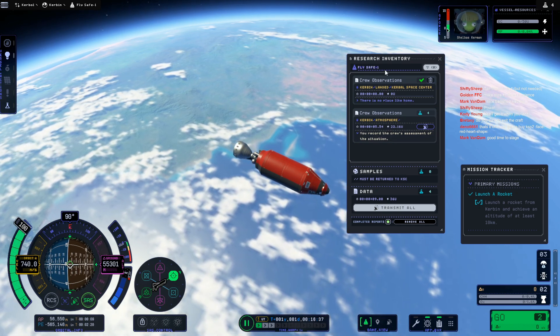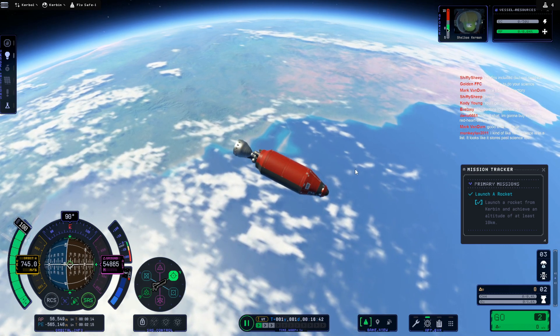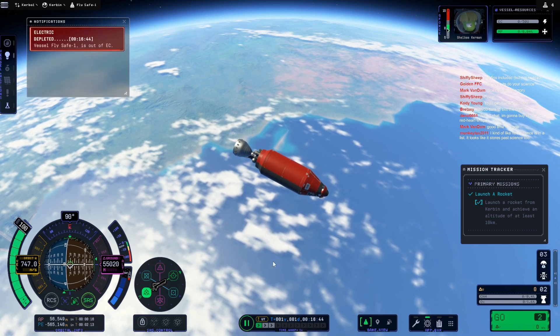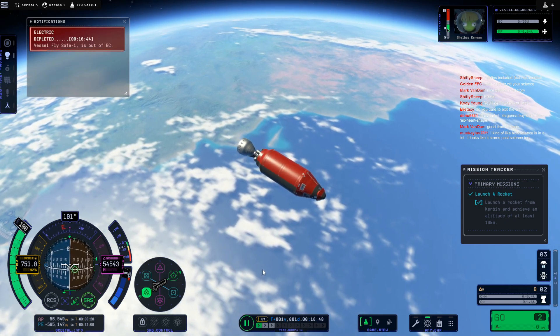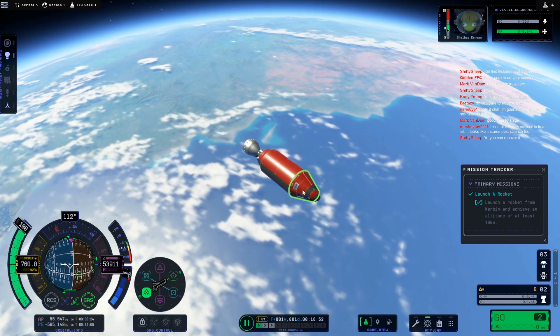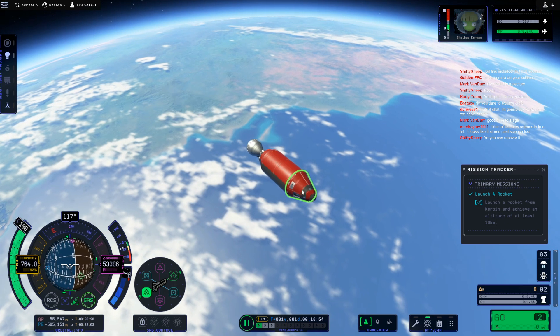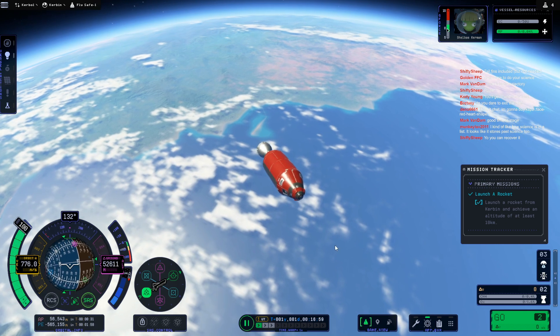So there are none of these transmission penalties, which honestly I think is kind of nice. Let's flip this around - it's turning anyway. It somehow is turning onto the retrograde vector despite having no electricity to power the reaction wheels. I don't know how that's working. So I'm going to stage now-ish.